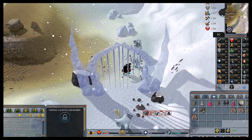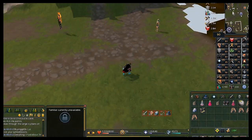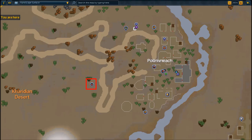Head back to the bank for your third inventory. You'll want your magic combat equipment — this next boss is weak to water spells. Make sure you have your face mask and ice gloves equipped. Bring about one waterskin, one energy potion, and fill the rest with food. Head to Pollnivneach and go into the smoke dungeon located just to the west.